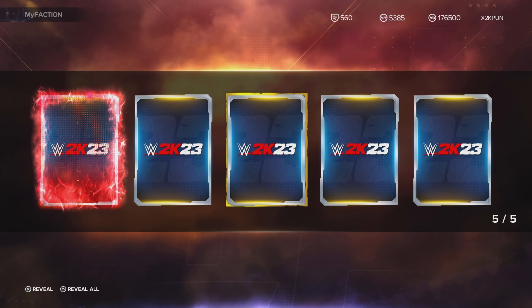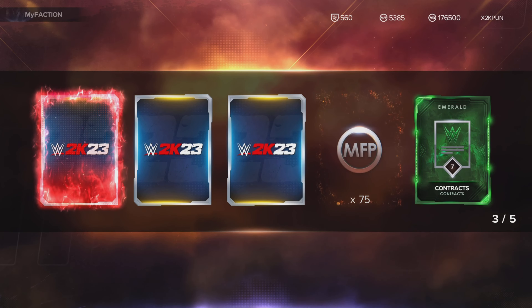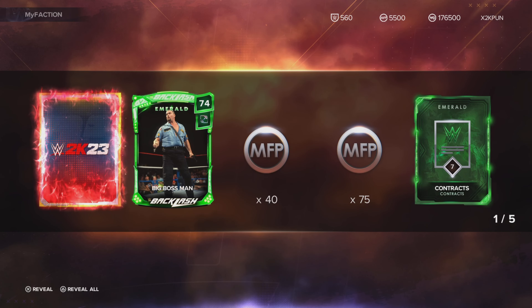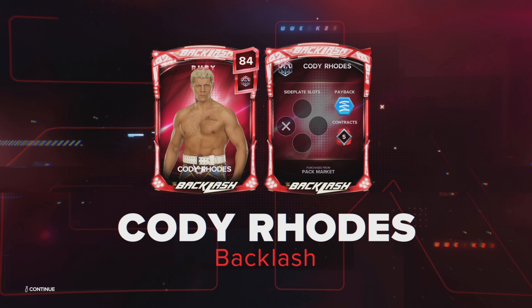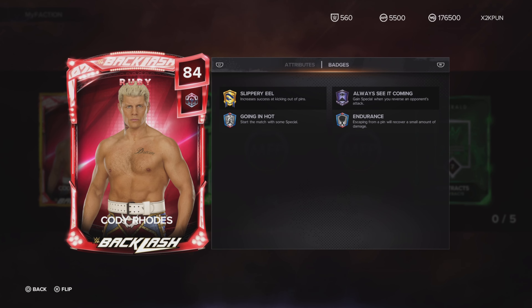We open the pack and get a Ruby — Cody Rhodes. I'll take it. But still, the Sapphire is going to be better because it has Sting Like a B. This Ruby Cody Rhodes doesn't have it. The Sapphire may have slightly lower stats, but badges are everything in this game — the Sapphire Cody Rhodes is the better card.